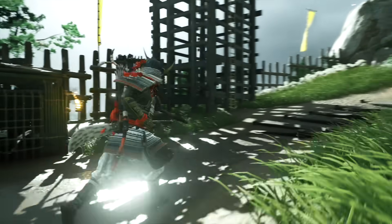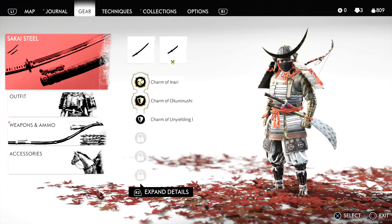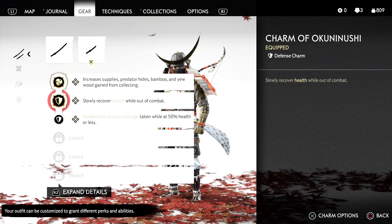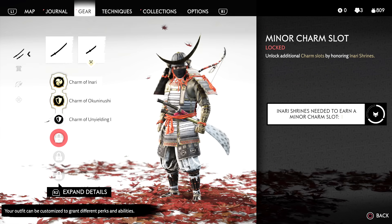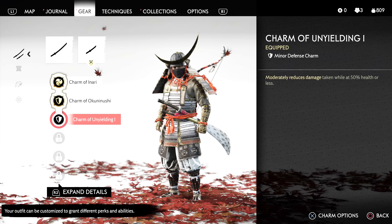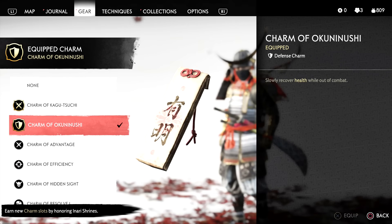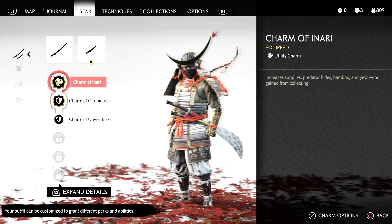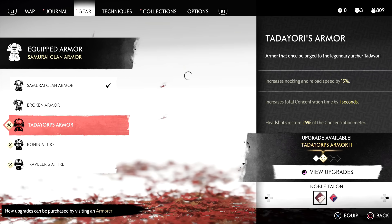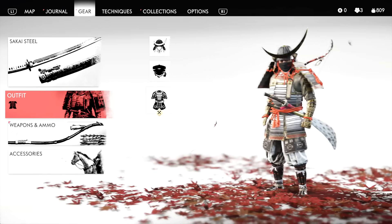A few updates - gonna go ahead and continue the main story. I know I've been doing a lot of side stuff, but I plan on finishing Act One. Infiltrate the castle and save the uncle. One thing I did learn - I can put two charms on now. I don't remember being able to do that originally. You unlock these after you go to shrines. I got this one that moderately reduces damage while at 50% health, and one that slowly recovers health out of combat, plus increases supplies.